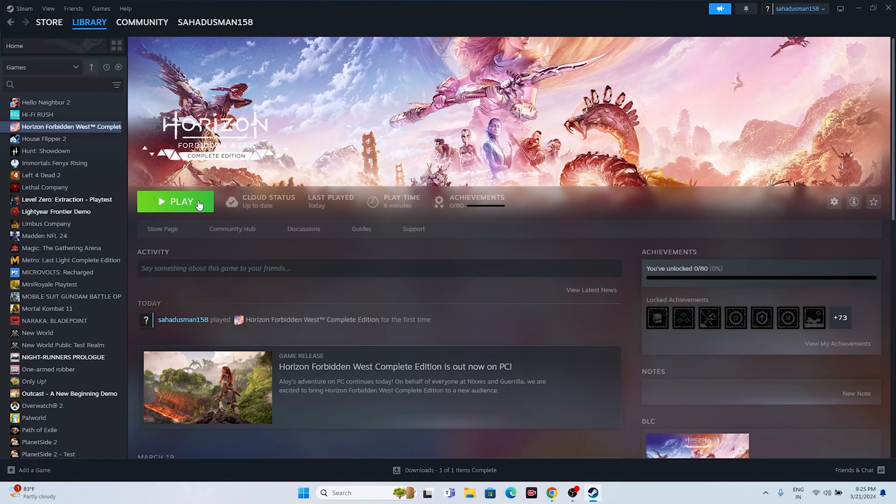Another tip is to press Alt and Tab together simultaneously whenever you want to launch the game. This has helped many users. It's unclear exactly why this works, but you can try it out.